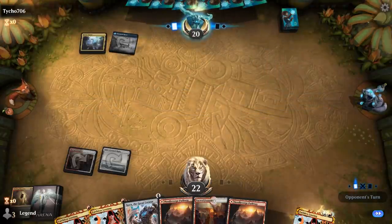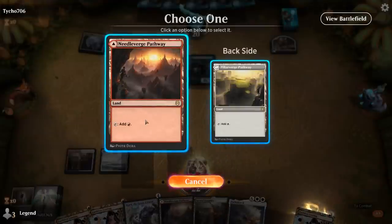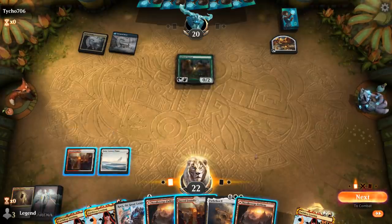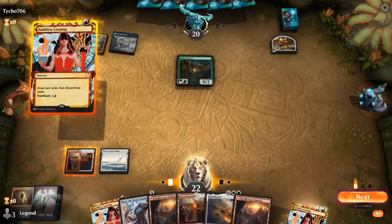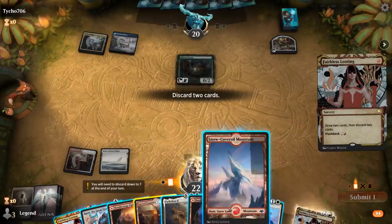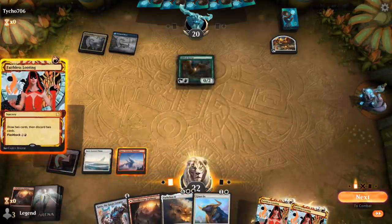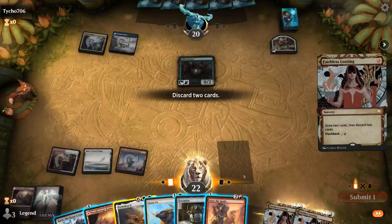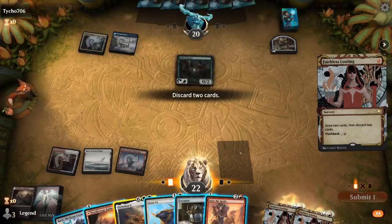Turn-two Gilded Goose — makes us regret the decision a little. Do we cast Looting or flash it back? If we cast Looting we can potentially cast another one from hand. We have plenty of lands so we don't mind discarding one, and we're pretty desperate to find Refurbish. Maybe worth it to double Looting — Giant Ox could still be okay, discard two lands since we only need four. Then we play Terrarion and discard Parhealion — probably should have discarded it with the previous Looting. We could discard Giant Ox because we have Karn.